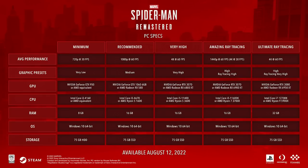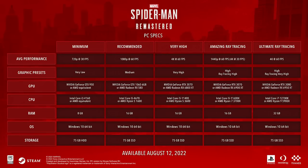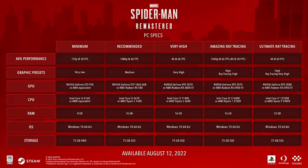Now the question a ton of people have been asking: what are the minimum system requirements? They've put out a chart on the PlayStation Blog. At minimum — 720p, 30fps, very low presets — you'll need an Nvidia GeForce GTX 950 or AMD equivalent, an Intel Core i3-4160 or AMD equivalent, at least 8GB of RAM, and 75GB of storage on a hard drive. For recommended — 1080p, 60fps, medium presets — you need an Nvidia GTX 1060 or AMD Radeon RX 580, an Intel Core i5-4670 or AMD Ryzen 5 1600, and 16GB of RAM with 75GB on an SSD.